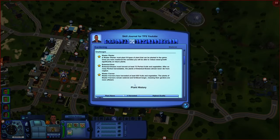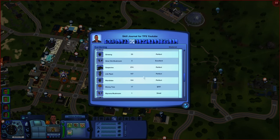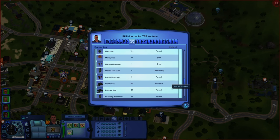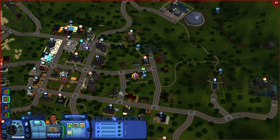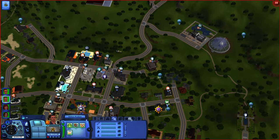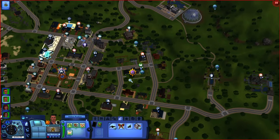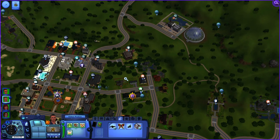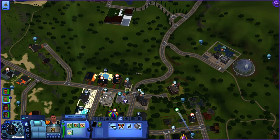I would recommend getting the Green Thumb and the Ultra Green Thumb traits as well, because you'll need a lot of things. I have planted a lot of things. For the first 20 pieces you'll need to deliver, you need any 20 items that are excellent or above quality.